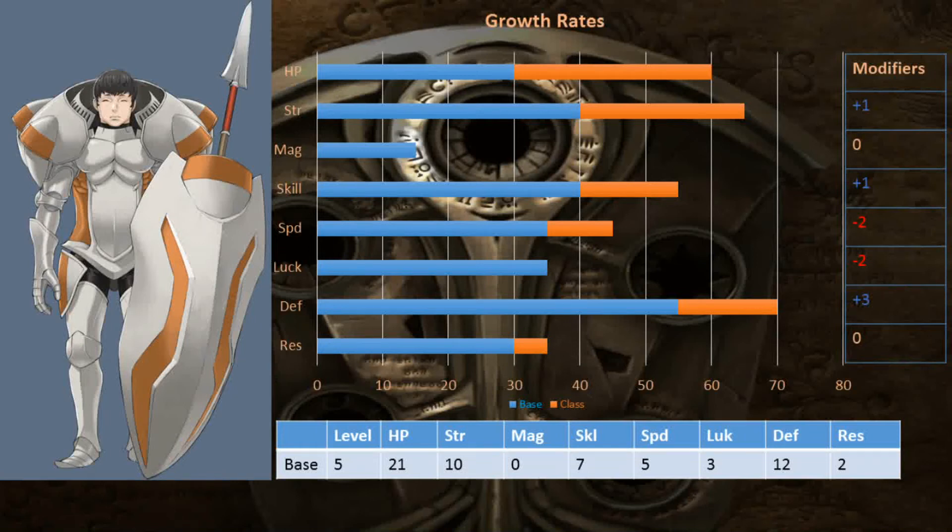Go on, look, and you'll definitely see Kellum's best stats really do stand out. In short, that massive base defence growth. This is absolutely insane as far as the characters in this game go, and that's just the base growth. This pretty much ensures that no matter what class he's in, Kellum will always have fantastically high defence. So yeah, Kellum is all about being a tank.